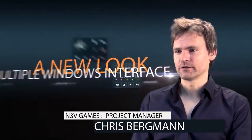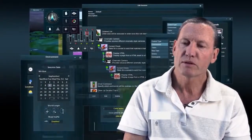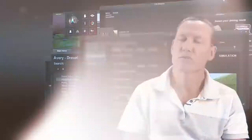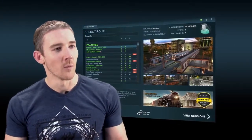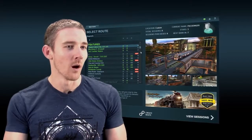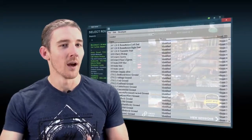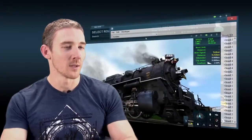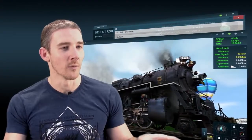Our interface has been improved across the board. We've basically tried to simplify things so that you're only ever a couple of clicks away from where you want to get to. That allows users to load up the routes menu in one window, Content Manager in another window, the launcher in another window, and maybe even load one of those routes up — with an unlimited number of windows open, all from the one database.